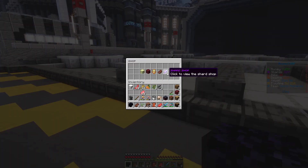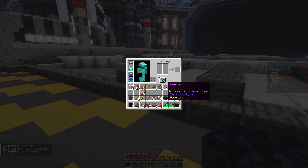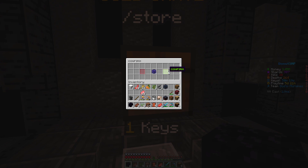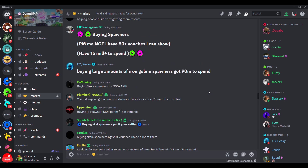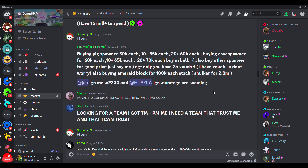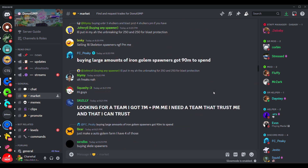For our last, but definitely not least, method, we have spawner selling and trading. You can easily get spawners through shards, which you can get from kills or being AFK, or gold keys, which you can either buy or randomly get every hour. I doubt you'll have a hard time finding trades, considering there are hundreds of different people asking to trade. But in order not to get scammed, only go first if they have vouchers on them, or you trust them from previous trades.